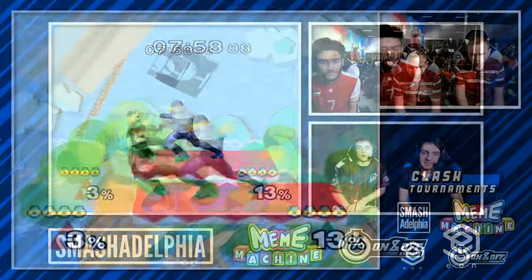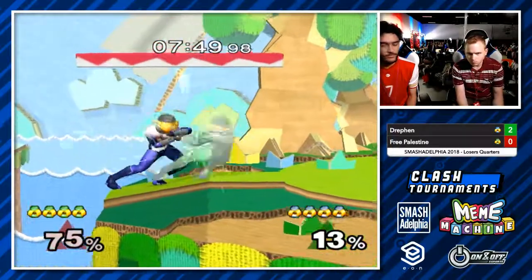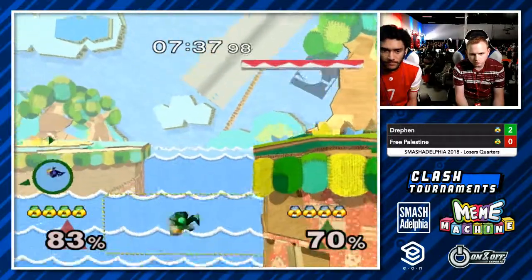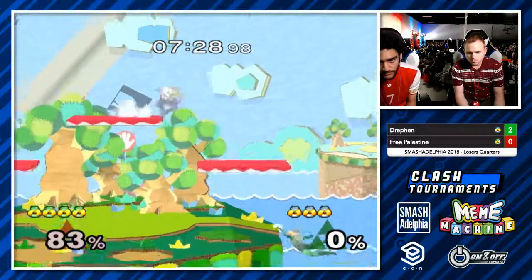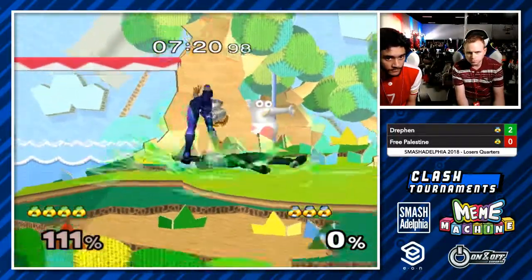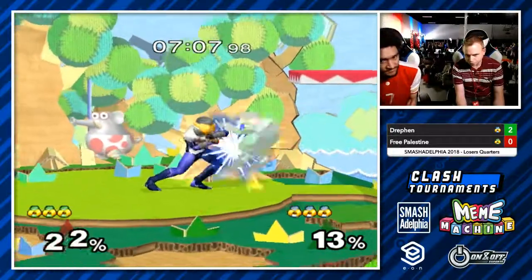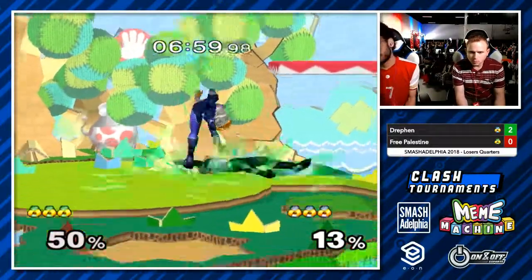Now we have the counter pick — it's going to be Yoshi's Story for Free Palestine. And he immediately gets grabbed. Oh my goodness, the DI on the F-tilt. Got a DI behind, does get to the platform, so he's okay for now. And now Free Palestine has a grab. I'm surprised we didn't see Drefin DI up — he was on the higher part of Yoshi's, but I guess he wouldn't have made it to that platform. Nice down air to cover everything and he can finish the stock — he does! That down air was like a meaty down air; it covered any option on the stage. Drefin turns it around with a grab — could very well be the stock. Does nair him on the wake-up option — that was a sick mix-up with the fall through, baits out the shield grab, and just kills him for it. It resembles a Tomahawk. The double spot dodge — we finally see it from Drefin.